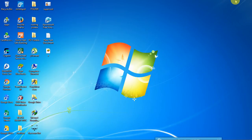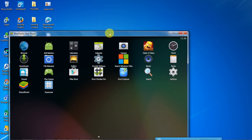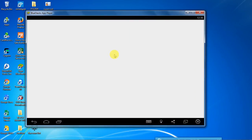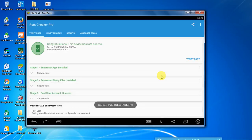So download this BlueStacks. Uninstall if you have any previous version, then install this version. Like this I have installed it. So if you have to check whether it is rooted or not, you can verify. And congratulations, that's rooted.